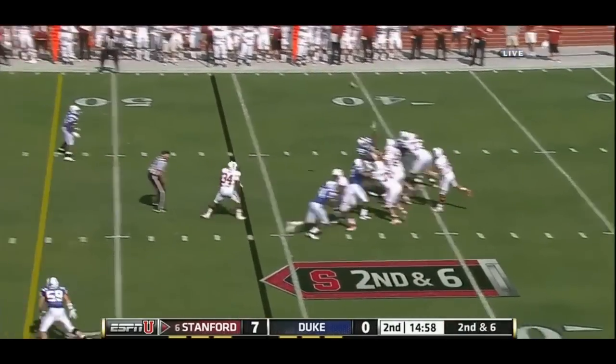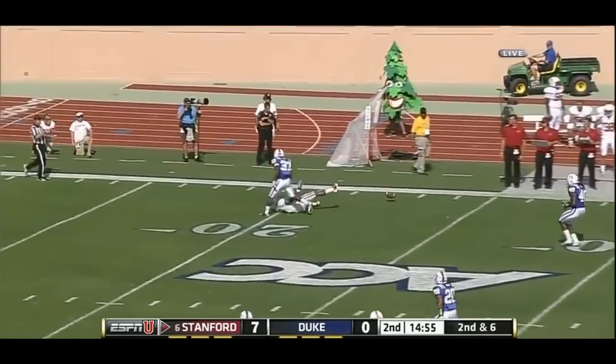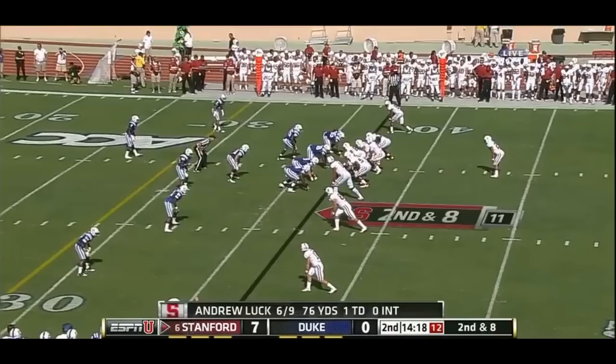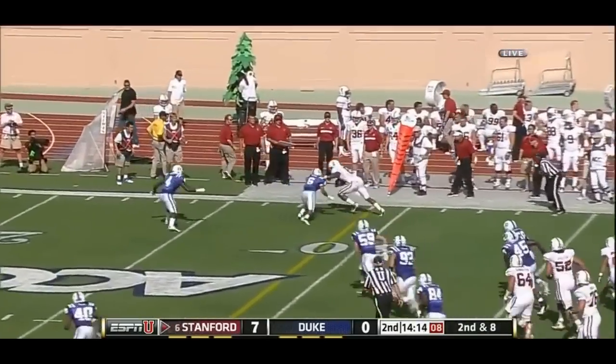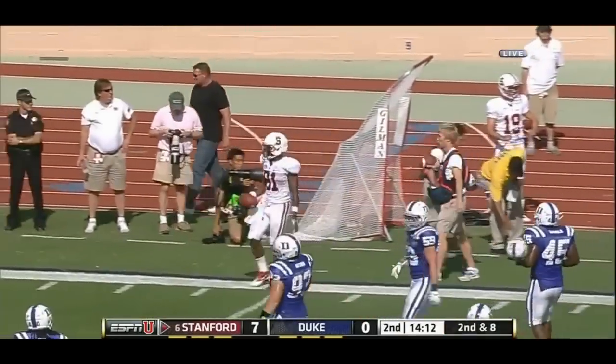Luck, five-step drop, looking to the right, cocks his arm and fires — incomplete, intended for Owusu. Couldn't bring everything today. Then Chris Owusu makes a catch and it's a first down at the 31.